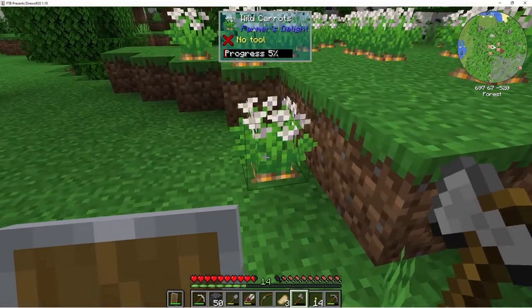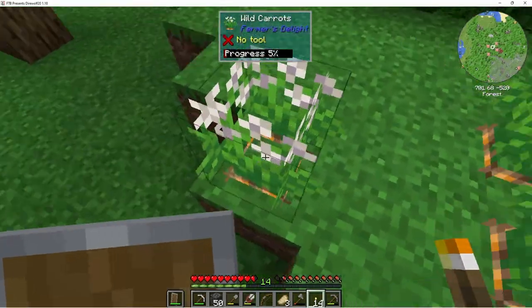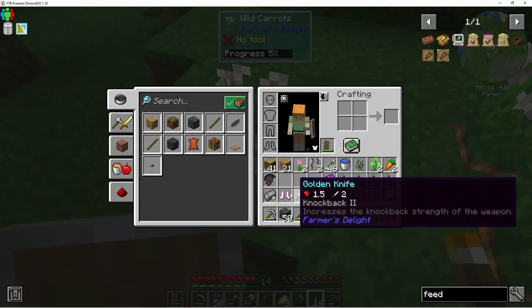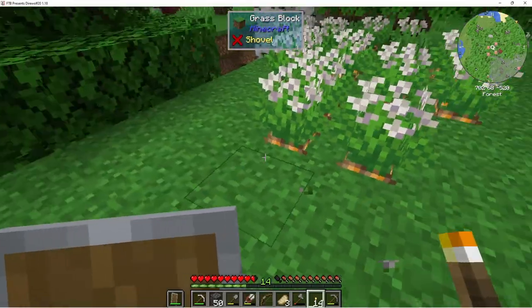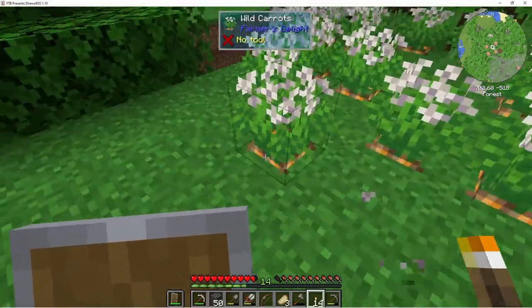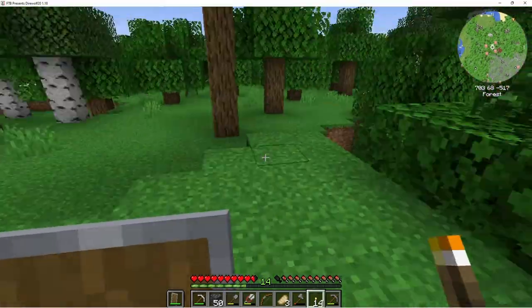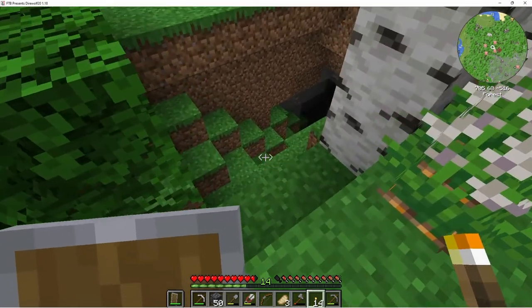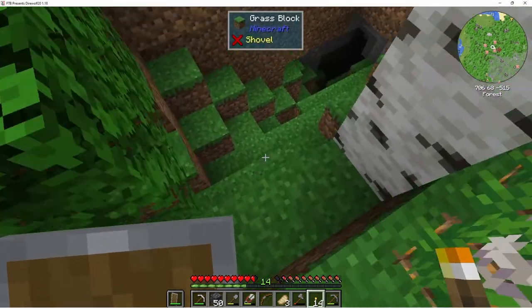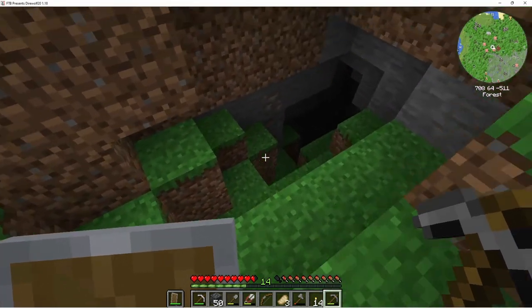Oh, what is this — a little field of wild carrots! Oh, carrots! Are we getting some type of flower with that? No — let me just gather up a few of these. Awesome. Oh spooky — I think that's iron down there! Oh, grab it — yeah, there's one. I thought there was some more.